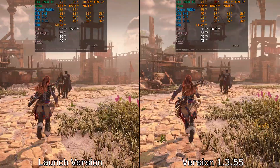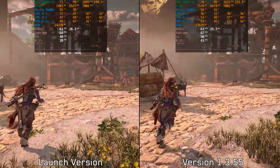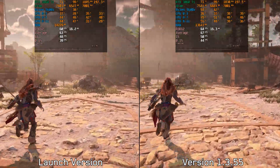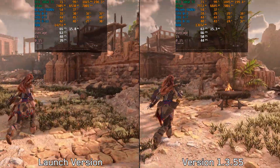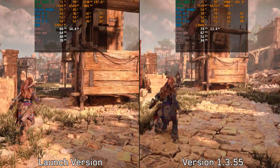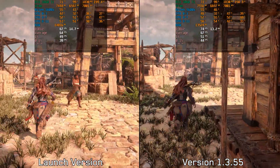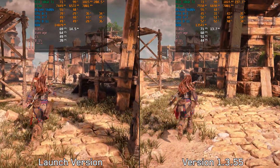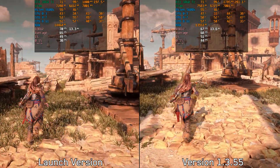Finally, let's do a general performance comparison between the launch version and the newest one at 1440p, DLAA, with high textures. There is no significant performance difference — around 6% on average in favor of the new version. However, thanks to the enhancements to memory management and texture streaming, the new version has less stuttering and fewer visible spikes in the frame time graph overall.